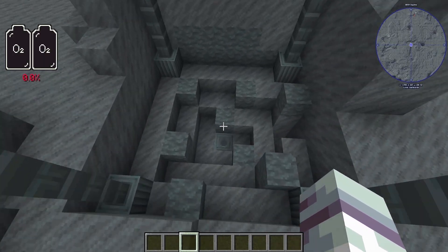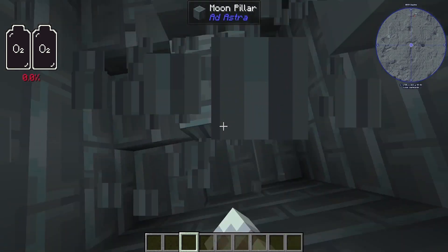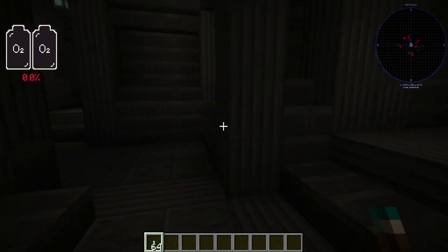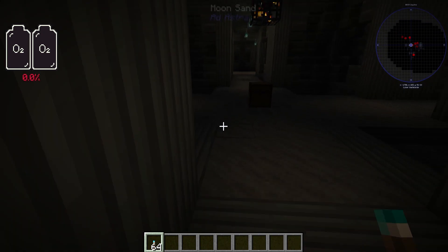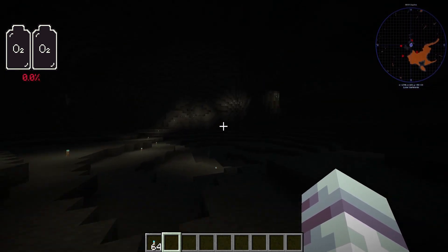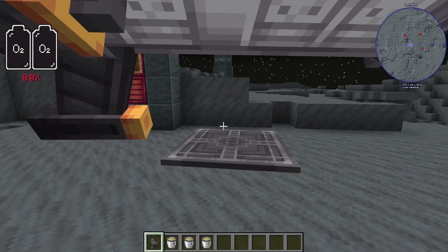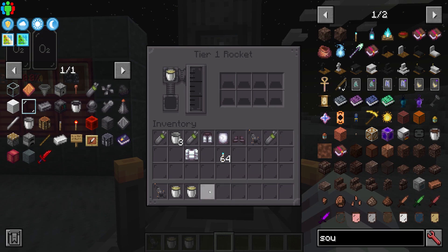The last structures you may find are dungeons, only found on the moon, and these are basically your challenge for the moon. Inside you'll have multiple enemies — Larians and multiple spawners. Sometimes you may have to go quite deep to find Desh; I found it at negative Y-42. This is also where you would see ice shards.